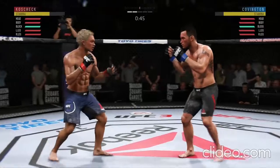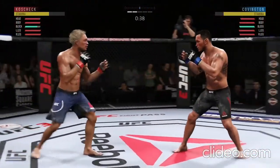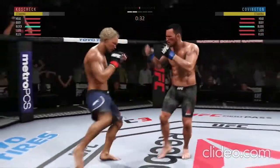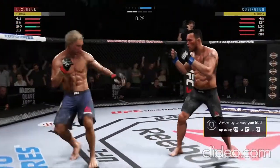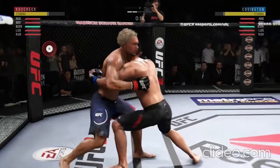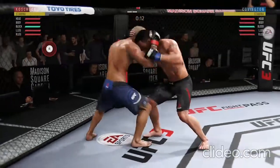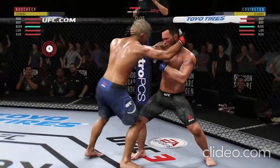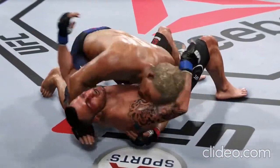Nice kick right there. Both guys really throwing with authority. Huge uppercut misses. He continues to leave that head open — his opponent's got to be salivating. That jab has been there all night. You've got to get that head off the center line. Try to establish that jab. 30 seconds now to go in the round. Ball shoots for the takedown but misses. Nice sprawl. Struggling for position in the clinch. Drop down for a double — now he's inside control. That's the end of round number two.